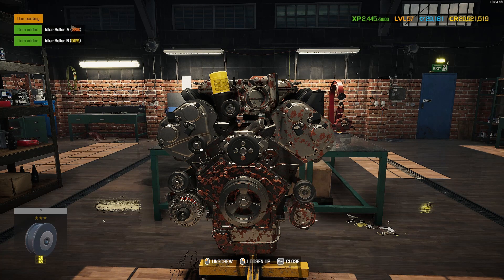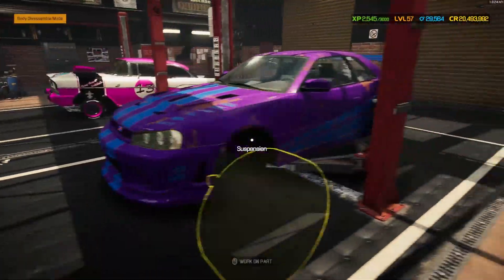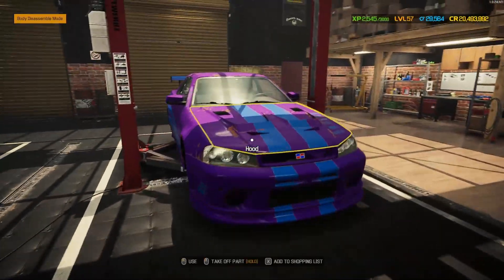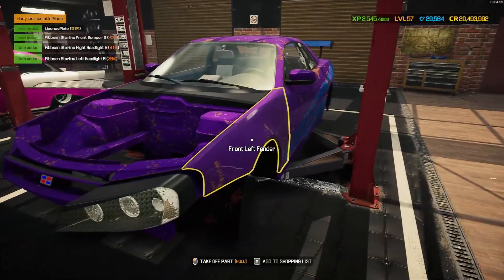I'll get all of that repaired, replaced, or upgraded as per normal, then meet you back to strip down the bodywork and check everything out before building it back up and heading to the paint shop. That's everything repaired, replaced, or upgraded. Now we need to work on the bodywork — let's get it all stripped down. The front bumper gave me a bit of trouble but there we go.